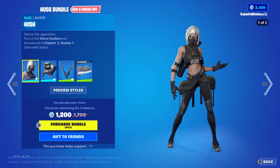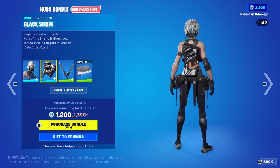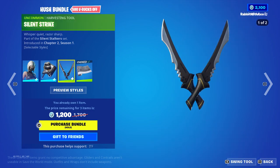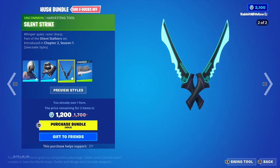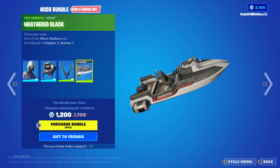Hush bundle is also back. Hush with her Halloween Dark style or Glow style if you want to call it. We've got the Black Strike with a matching style, Silent Strike with once again a matching style, and the Withered Black Wrap. Very, very nice.